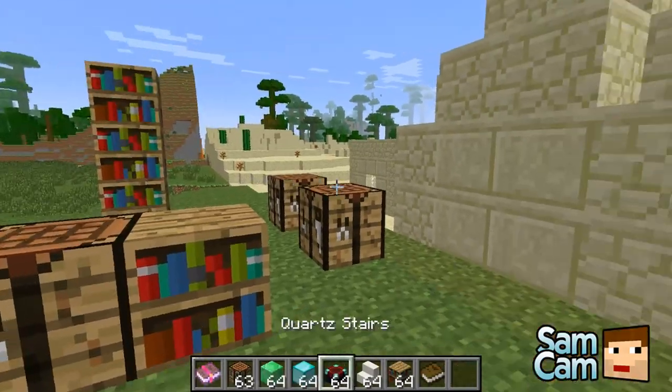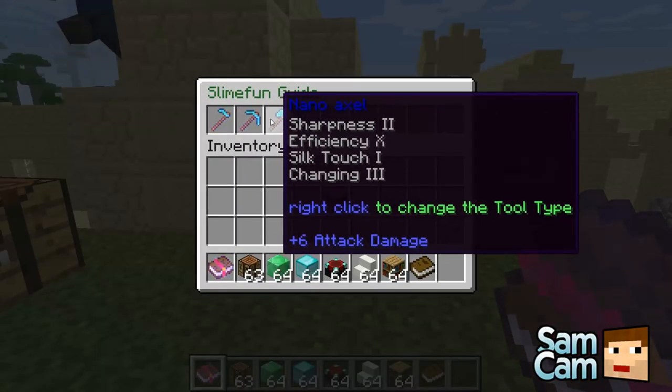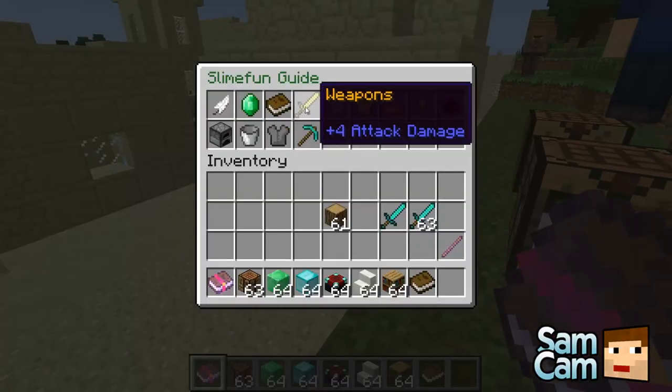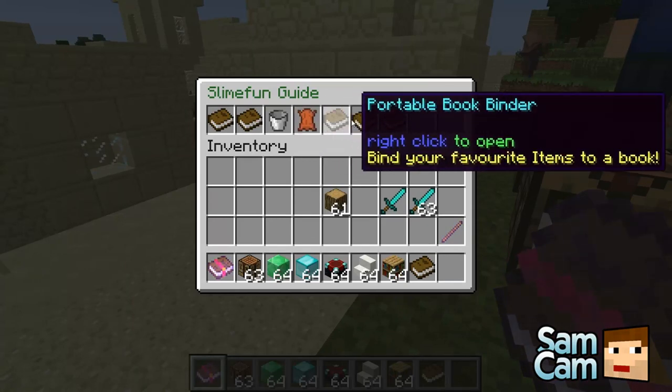Well, there's so much stuff in this you can make. For instance, tools — you've got nano things which are very efficient tools. You can use the portable crafter, backpack, portable book binder. So this binder we made on the floor, we can actually make that portable, which is quite handy.